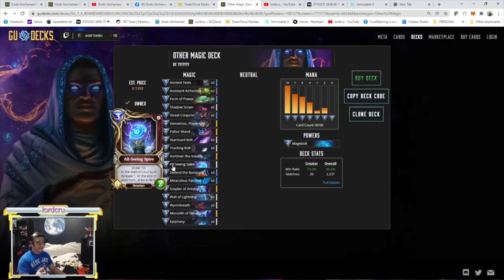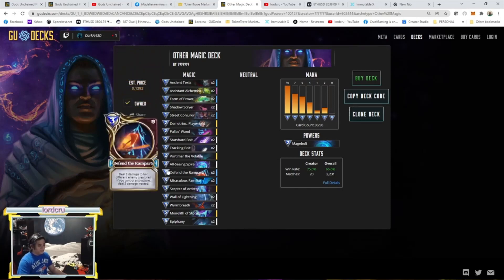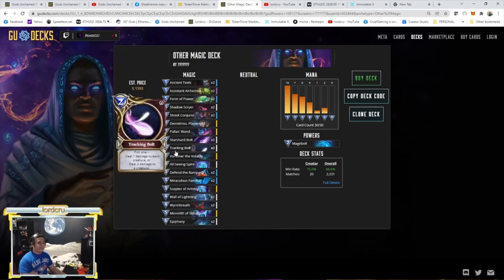For War, they can use Auric Rush or Carnage Sweep, but it's hard for them to kill the All-Seeing Spire. Because of card draw, every time I use a spell to kill my opponent's creature, I'm doing one-for-one trades — but I'm drawing two cards each turn, so I come out ahead. That's the card advantage that keeps the board controlled.